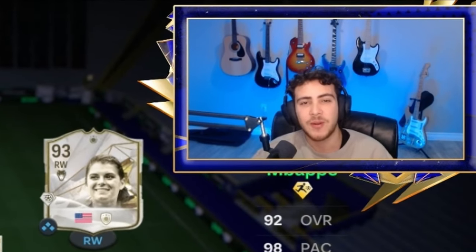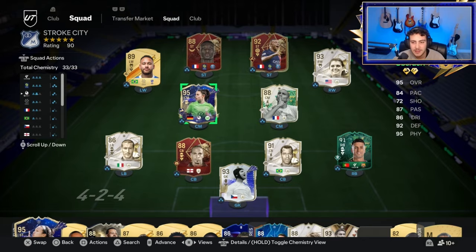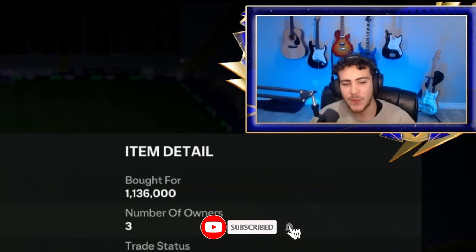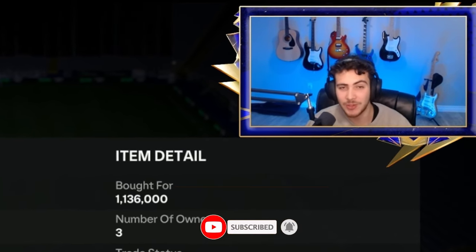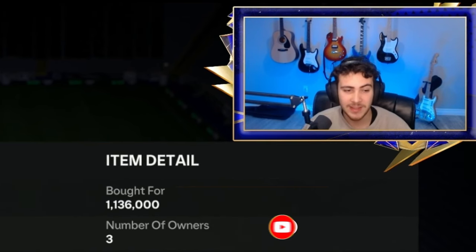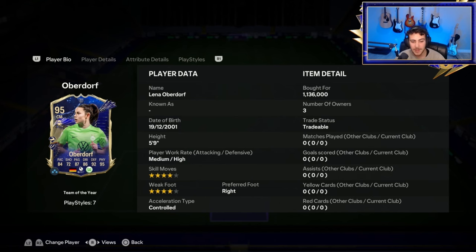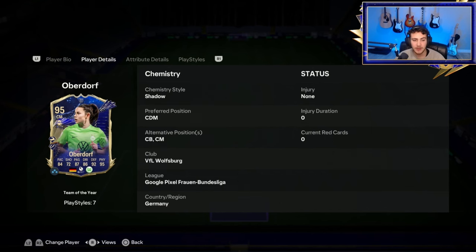What's going on guys? Today we are going to try this Lina Oberdorf. She's the cheapest Team of the Year out right now. I don't know how, because she looks like old Team of the Year Kanté — 95 rated. Look at these stats: 4-star, 4-star, medium-high work rates, 5'9".